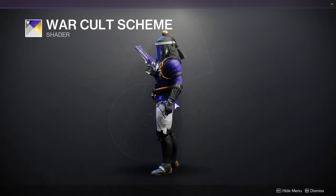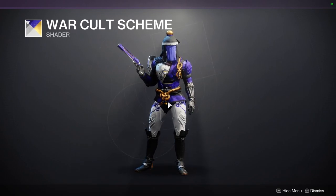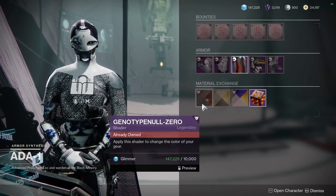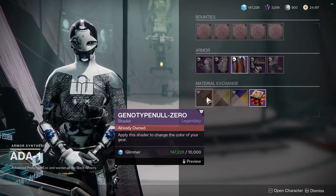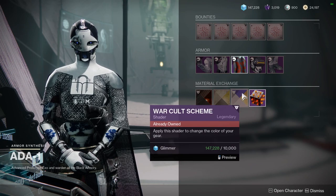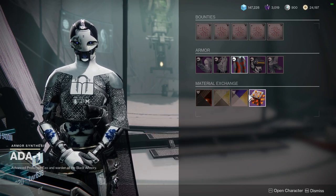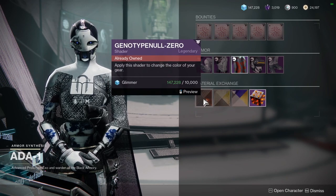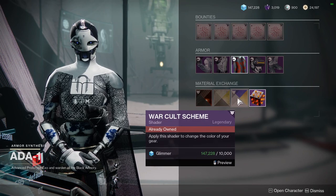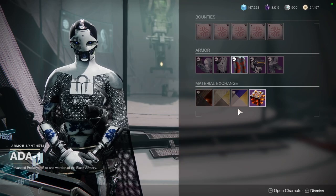I'm not the biggest fan of how it shaders on the chest piece, but that's more the chest piece's fault than anything else. The War Cult Scheme is definitely a pickup, and the Genotype Null Zero is also a pickup — but the War Cult one feels a little more rare. War Cult would be the rarest one here because you had to get it from Factions, which don't even exist anymore. I know some people who always sided with one faction and never went with others, so that's why I say that.